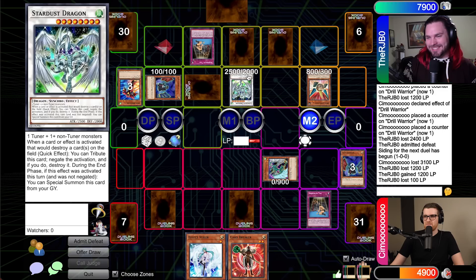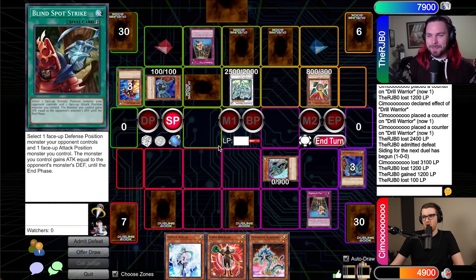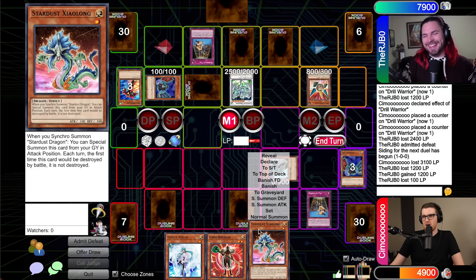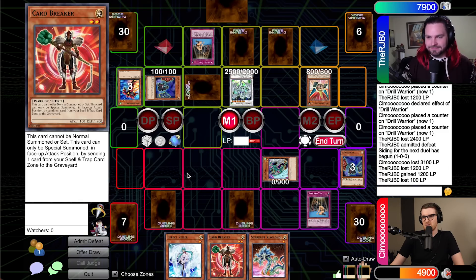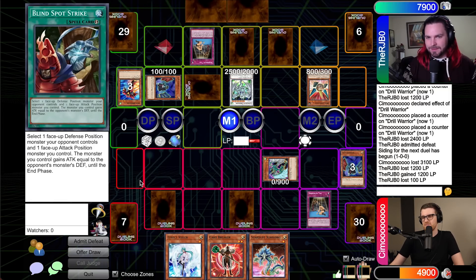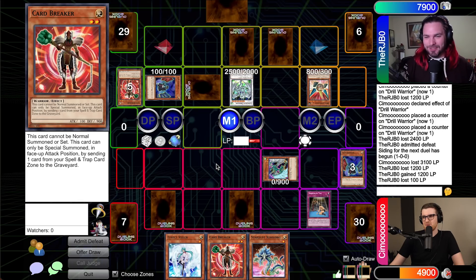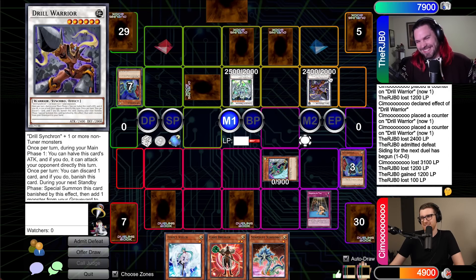Main phase 2. Set a monster and pass. Draw for turn. If I were running the second Stardust Dragon... instead, I'm going to send my Desperate Tag to the graveyard to special summon a Card Breaker of my own, and then I'll Synchro Summon. This is the end of the game. I love how we get to highlight Drill Warrior in such a fun way, though. Each of the Duelist Pack Yusei episodes, we've had one Synchro monster that was just everything in that one — and this time it's Drill Warrior.